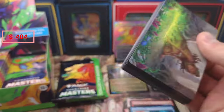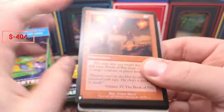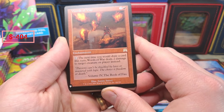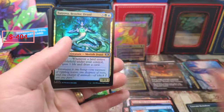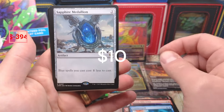Alright, the Jeweled Lotus Game — and we pulled our first signature: Words of War. 'The next time you draw a card this turn, it deals two damage to target creature or player instead.' That seems like a pretty good card. The Druid, Sapphire Medallion — alright!